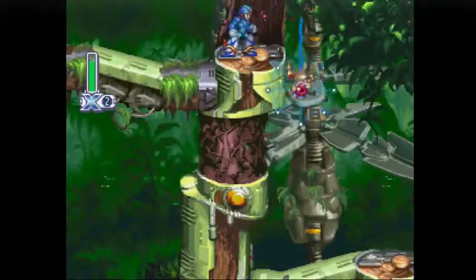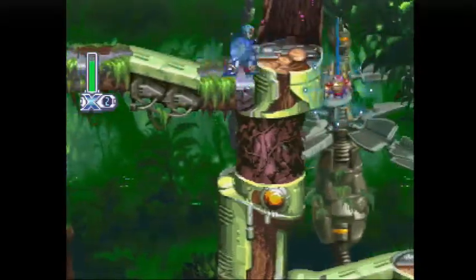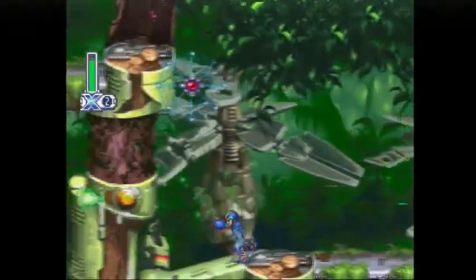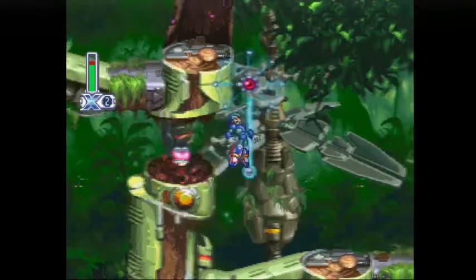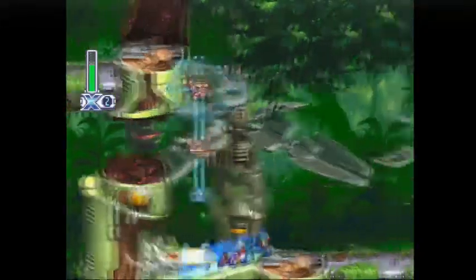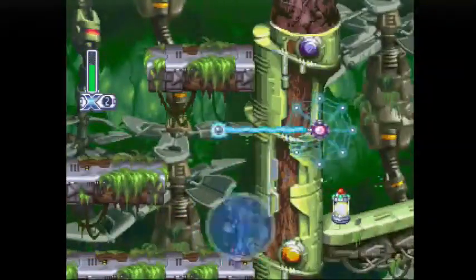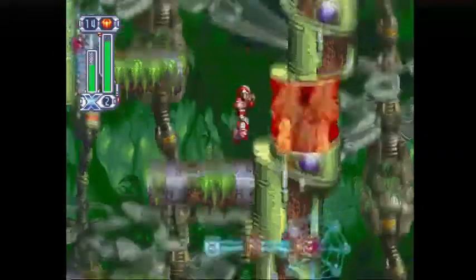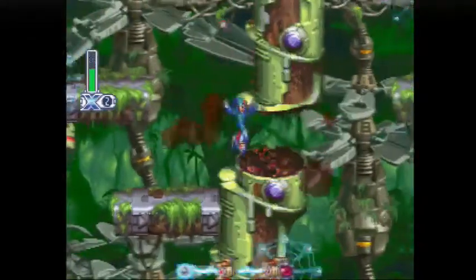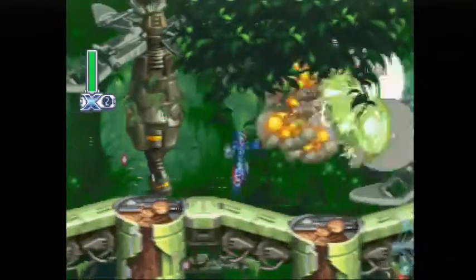If you have the Rising Fire from Magma Dragoon, you can burn those tree trunks to make shortcuts through the level. We bypassed a section completely using this, and then there's a hidden item right there — it's our heart container, which increases our maximum health. Normally you'd have to go all the way up and to the right, but I bypassed that completely by burning the tree trunk.